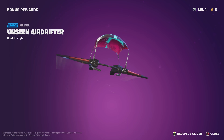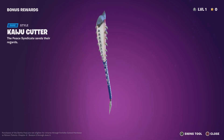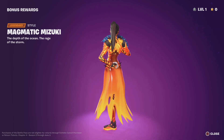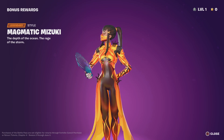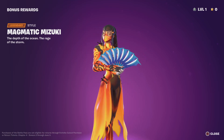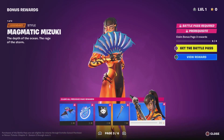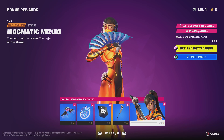Got a new style for the glider, a new style for the pickaxe — Thunder's pickaxe. Oh, this is really nice. Yeah, this is definitely the closest thing where we're gonna get the Katana. I don't think we'll ever have a Mortal Kombat collaboration, but that would be cool.